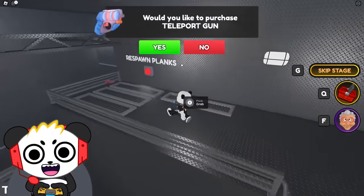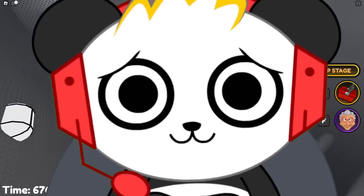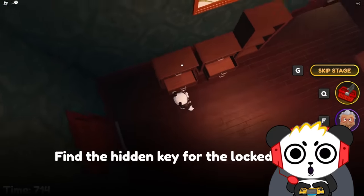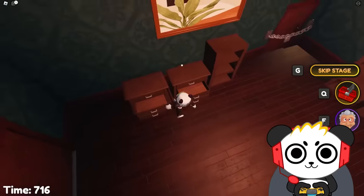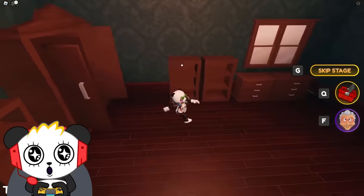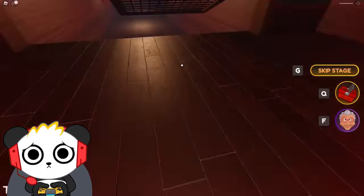Teleport gun — yeah, the teleport gun is kinda tempting, Combo Crew, but I don't need a teleporter. Why was there a question mark? Find the hidden key — where's the key? It's like Doors now, gotta find the key. Which door is grandma behind? Gotta go to the door with her age — it's like door 1000.